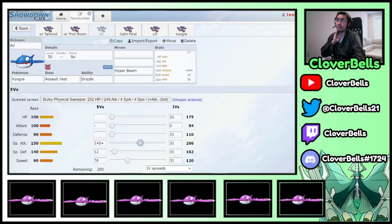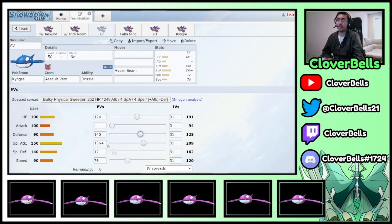From here, you don't want to go completely max Special Attack because this is meant to be a bulky Ogre. Just go to the second EV bump, then add enough bulk in HP and physical defense. Now you have a bulky Ogre in both physical and special defense, with still a good amount of special attack. Look at that 209 — with Rain your Ogre is doing a lot of damage.